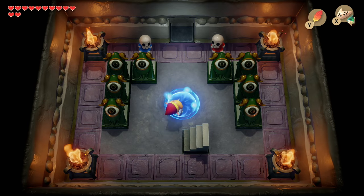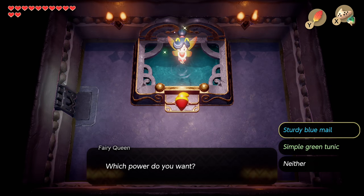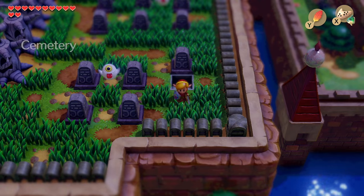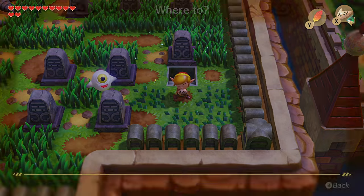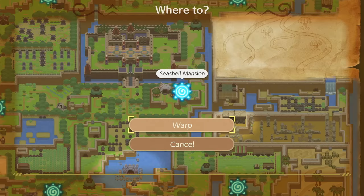If you re-enter the Color Dungeon and go into the Fairy Queen's room, you can speak with her and choose to either turn blue — which increases your defense — or green, which has no advantage, or keep your current outfit. So you're never stuck with whichever option you chose, which is really nice. That was even a feature in the original game, so if you don't know which one you want, don't worry about it.